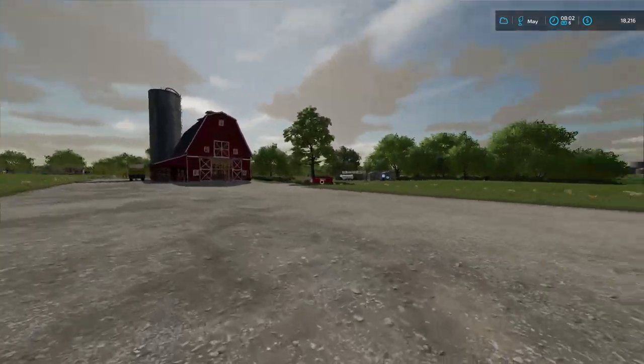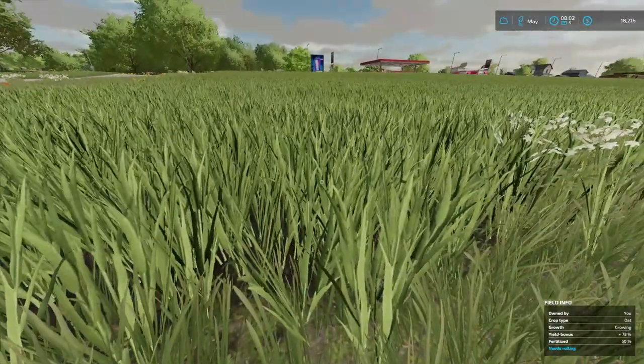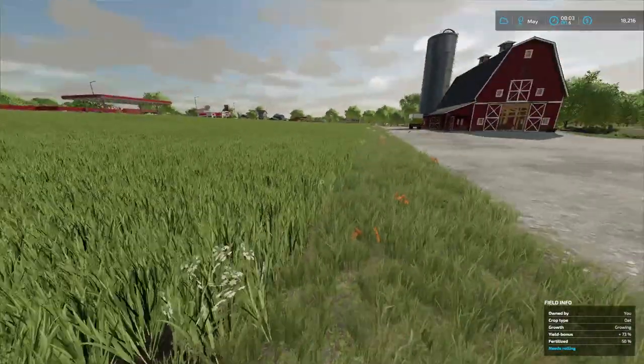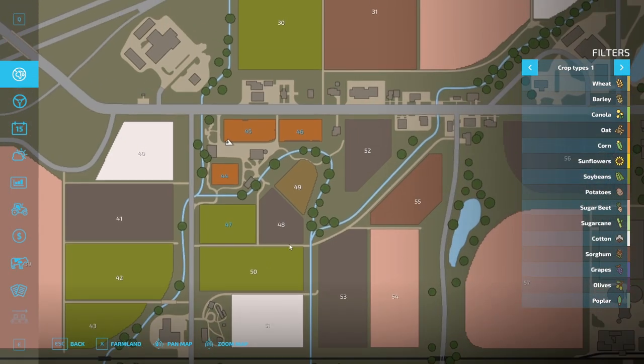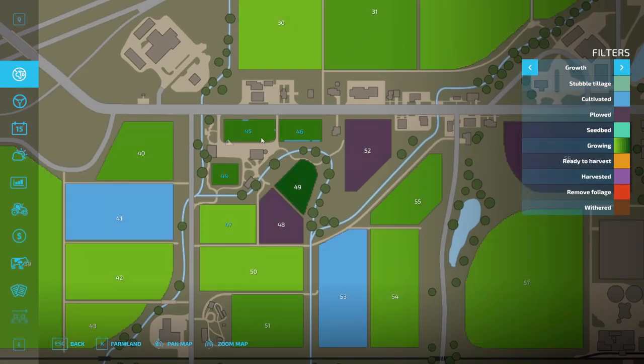Hello and welcome back to the farm - our stuff has grown and it is looking really, really good. Let's take a look on the map on how far it has actually grown. The neighbor has put down soybeans as well. Let us take a look at how much it has actually grown.